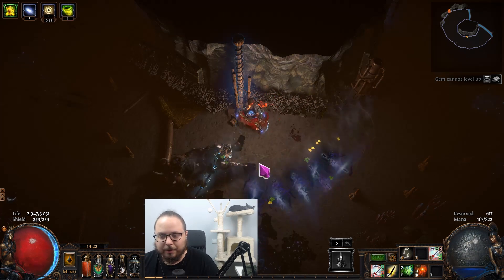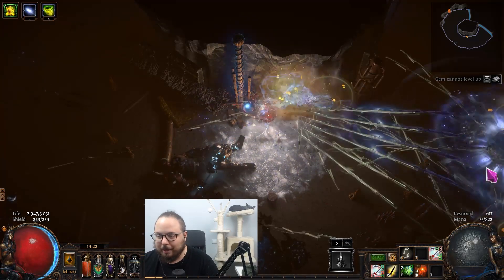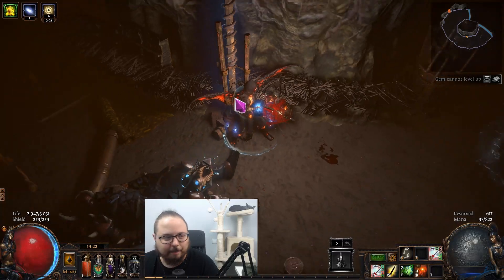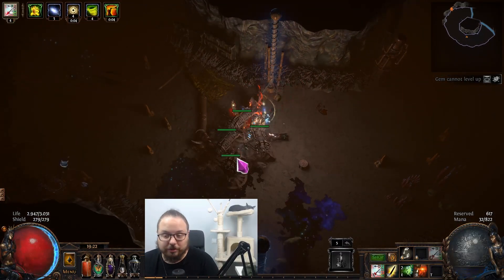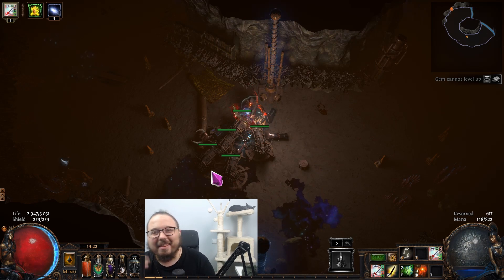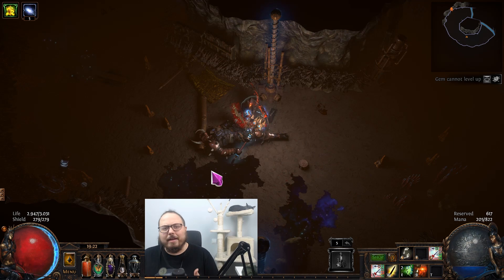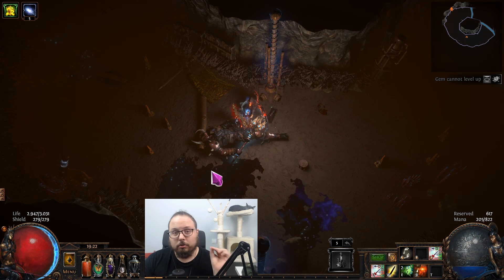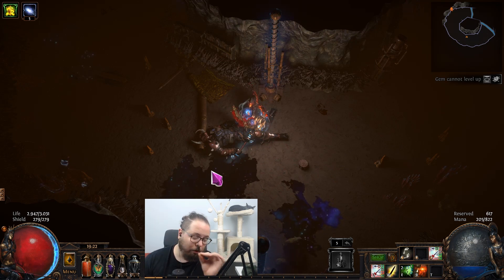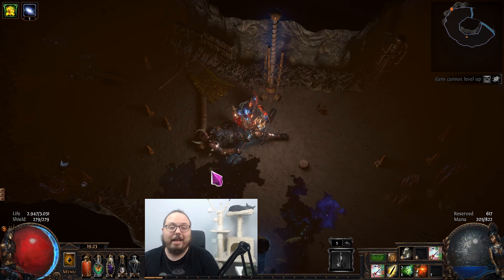Y por si fuera poco, la ascendencia de la Dai hace que los proyectiles tengan un 30% de posibilidades de cuando golpean una pared, puedan volver hacia el enemigo. Con lo cual, en enemigos como el Minotauro, le disparamos y generamos una interacción increíble. El otro día estuve contando y hablamos de más de 100 proyectiles que pueden impactar en un enemigo si más o menos lo hacemos bien. Es muy probable que la liga que viene, si Tornado Shot no sufre mucho cambio, la empiece como starter.